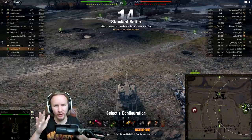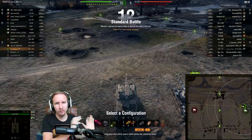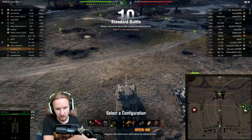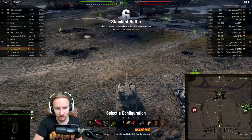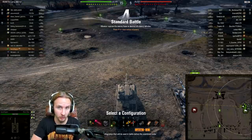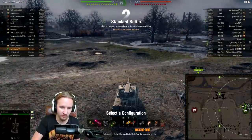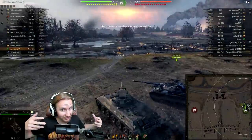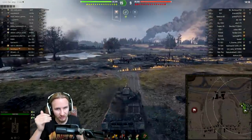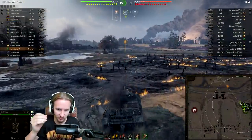Hi everyone, it's Quickie Baby and welcome back to World of Tanks. Right at the start of the video I want you to take a look at the equipment we are using on this tank. We're using a commander's vision system inside the scouting slot, a bounty exhaust system which increases the concealment of the vehicle, vents, and a directive that also increases the amount of time that an enemy vehicle is spotted.